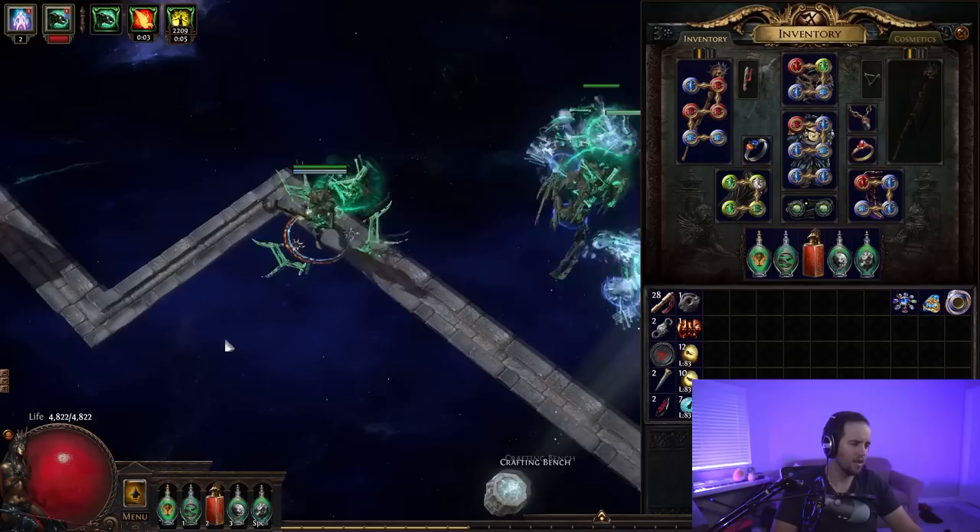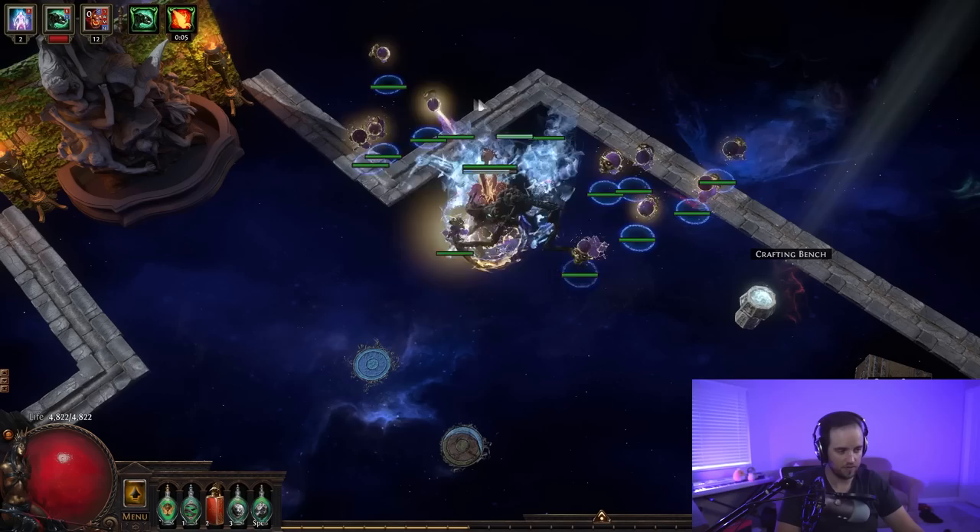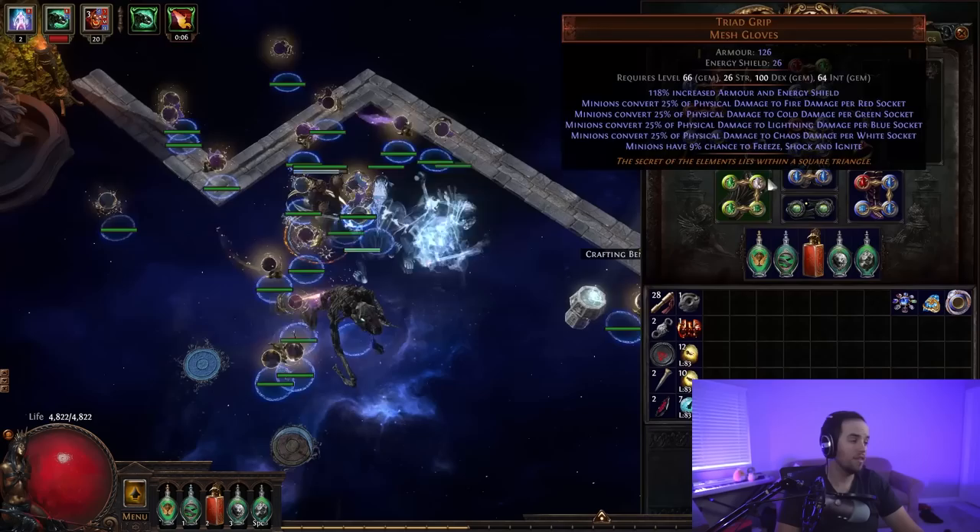Someone in chat said you can slot Spell Echo into it and it'll stop eating the corpses. Devouring Diadem also gives us Eldritch Battery, making our energy shield protect our mana — this makes it very easy to cast, which is the main reason we swapped into it.